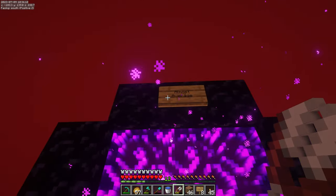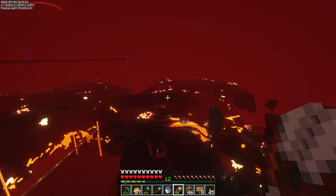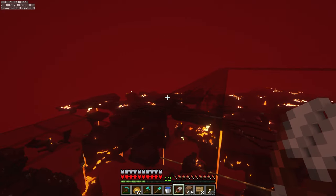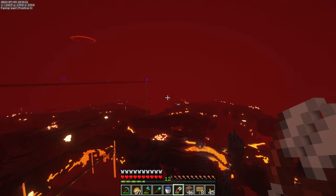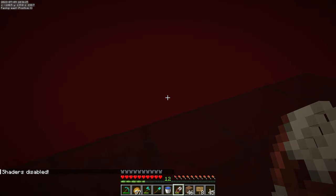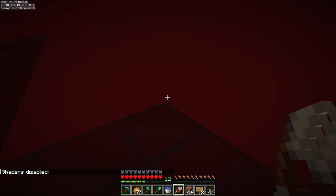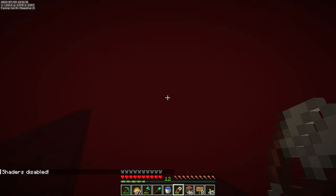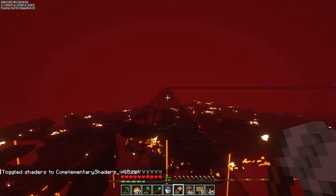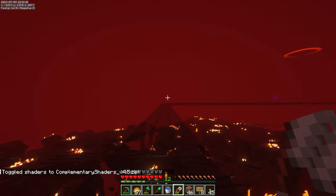Here is my portal. If you haven't seen the difference of the nether with and without shaders, it's really important because it is crazy. This is with complementary shaders on — turn them off and you can barely see anything. You can barely make out that there's a bastion down there but it is so hard to see outside of the normal range. Shaders in the nether are almost essential with the way that we have the world generation on right now.